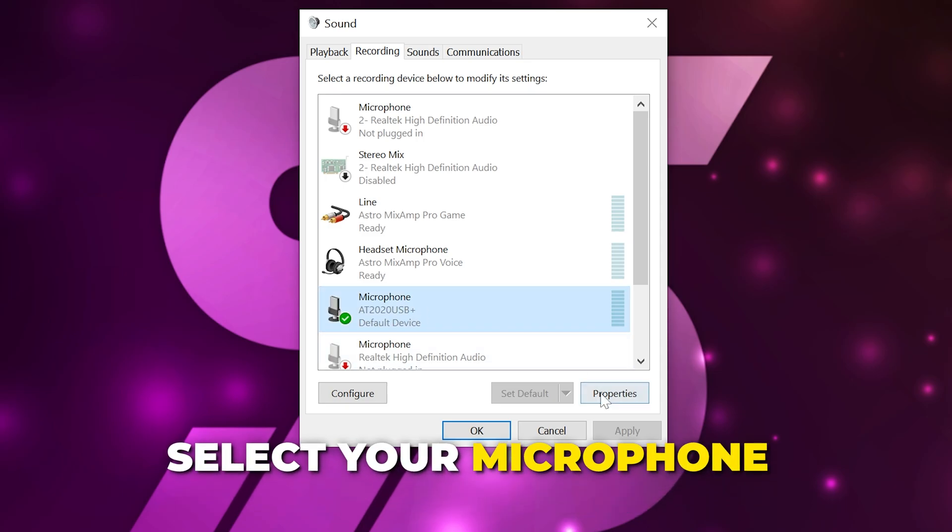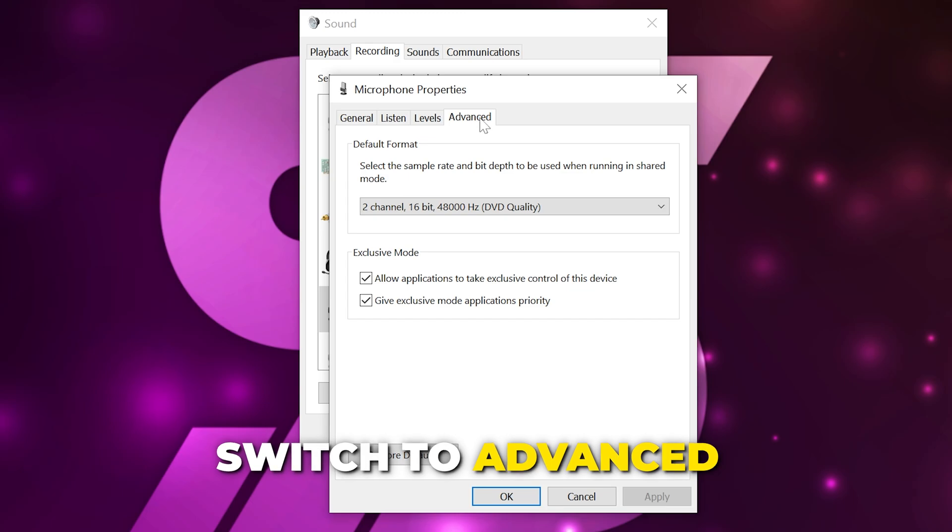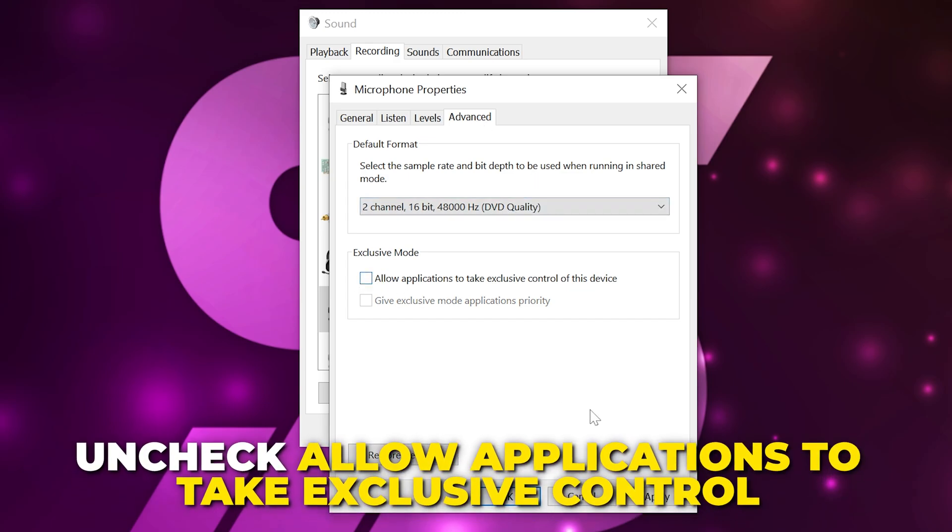Open the Sound Control Panel, go to the Recording tab, find and select your microphone, then open the Properties. Switch to the Levels tab and drag the level up so it's at 85 or higher.